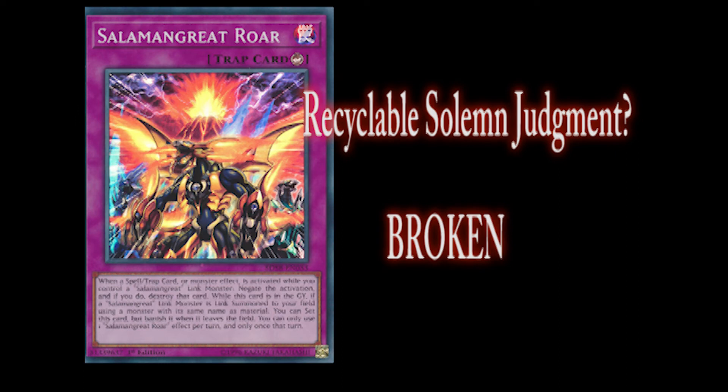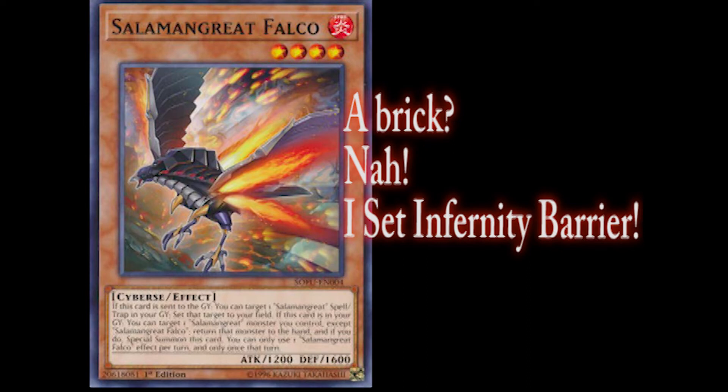Salamangreat Roar can set itself face down if you link summon a monster with a material that has the same name. Falco can also set Rage or Roar as well. The deck might not be able to set up giant boards, but it can make up for it with its ability to win the grind game.